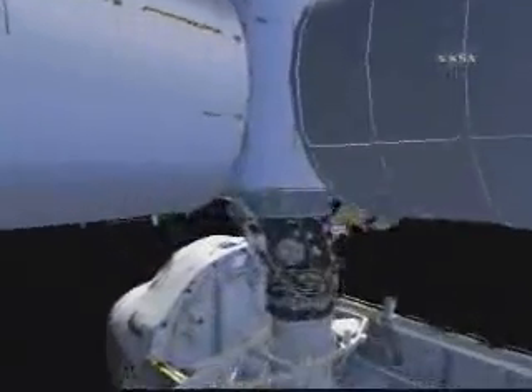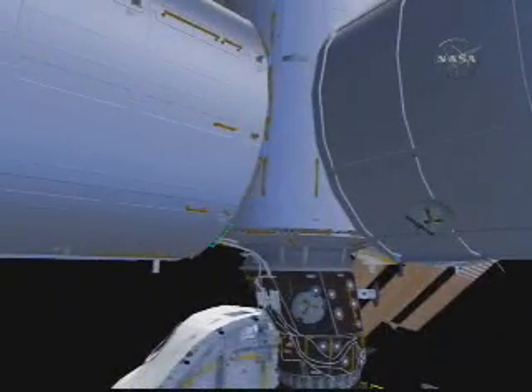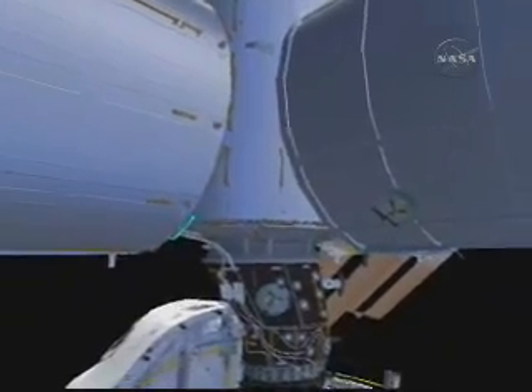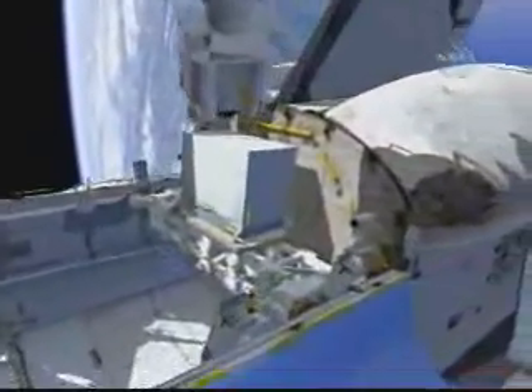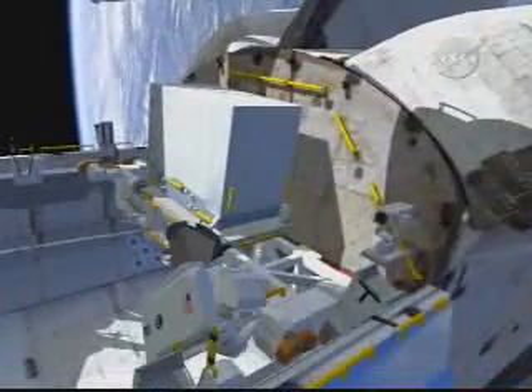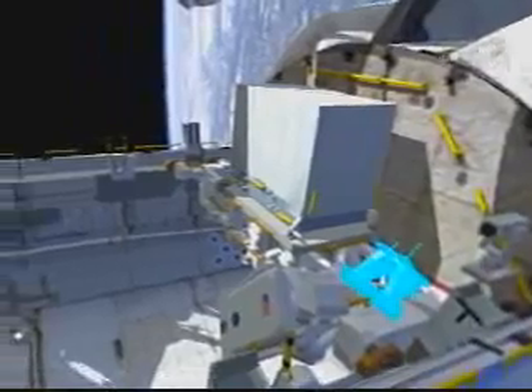So Rick will grab that fixed grapple bar and translate down the space station. He will do a tether swap to a second safety tether on the Japanese experiment module, and he'll head down to the payload bay. Once he gets there, he's going to go after the payload bay and temporarily stow that FGB — that fixed grapple bar — on the LMC. The LMC is a platform that we'll use to launch the new ammonia tank, which is the big white box there.